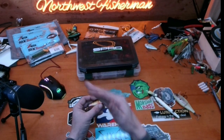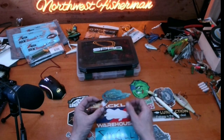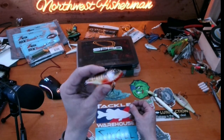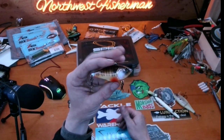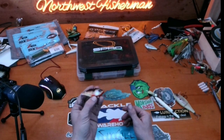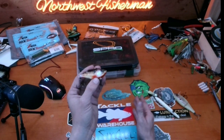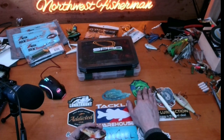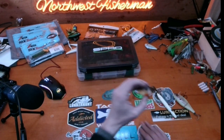Right now with some fish moved up and some still staging, and the grass cover just starting to grow, the lipless crankbait is great. This is the 6th Sense — I believe it's the Duke 65. The more natural colors have been working for me, which might also have to do with my location and water clarity. My water is usually either super murky or unbelievably clear with 20-plus feet of visibility. Either way, the lipless is fantastic this time of year.